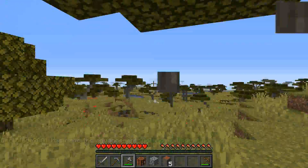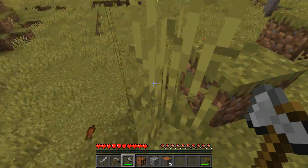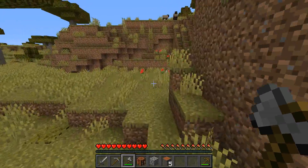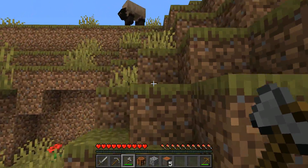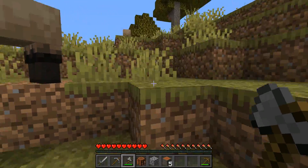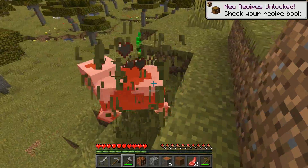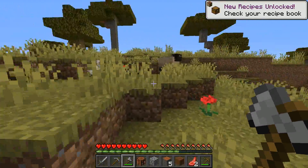At least to my knowledge, I haven't been keeping up with 1.17 a whole lot, but I know the lush caves are in and I've taken a bit of a look at those. It's interesting — the world goes down to negative 64 for the Y level now, and it goes up a lot higher than 255. So that should be quite interesting.